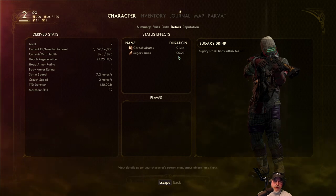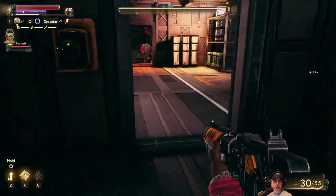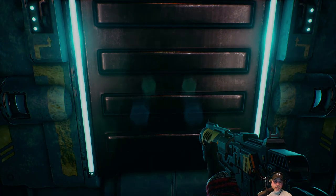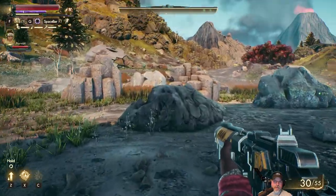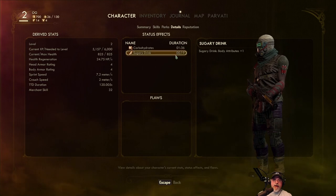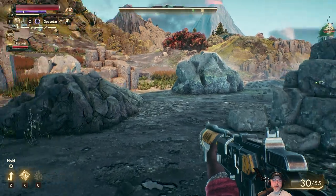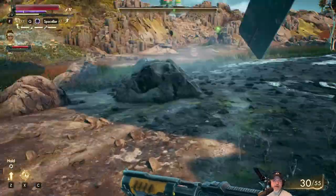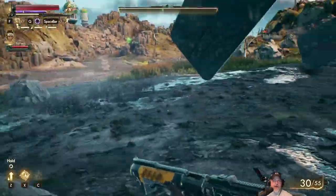200% natural health regeneration, and sugar drink body attributes for 27 minutes. I wonder if that's real-time minutes or in-game minutes. Let's head on out. Yeah, 19 minutes, so that's in-game minutes. Well, let's keep that in mind for a fight. But now we know how to save — that's the more important thing, because I was a little confused on that.